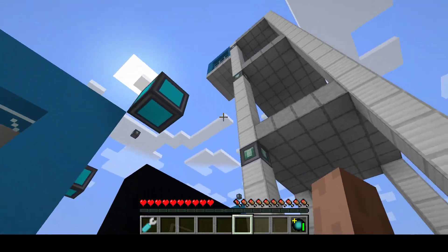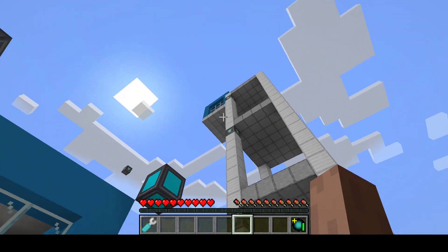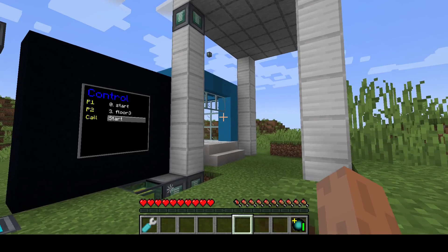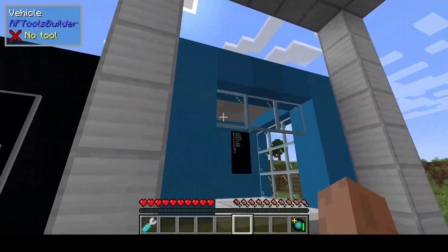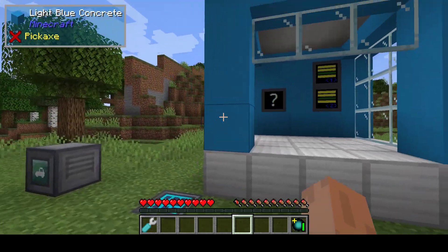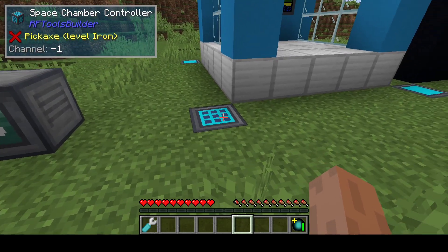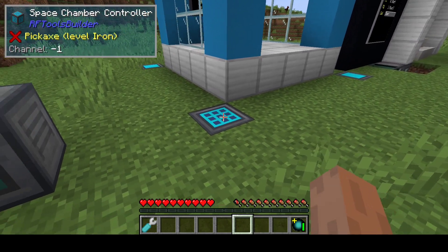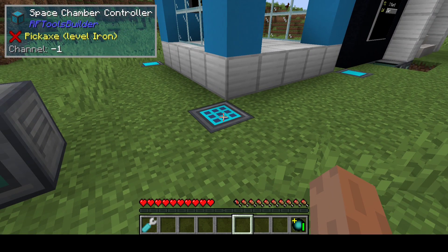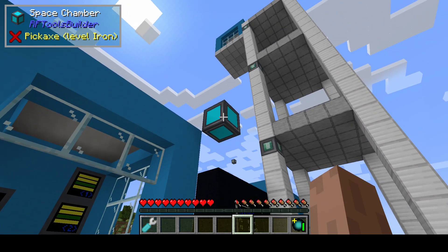There can be multiple platforms on the same network — like you see here, there's one there and there's one there — and you can build the platforms how you want. To do that you need to make a space chamber, which is a cube or cuboid shape with one space chamber controller and then these blocks.